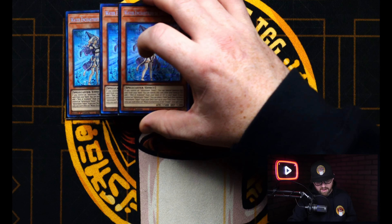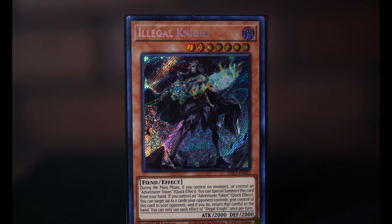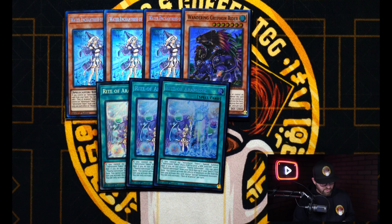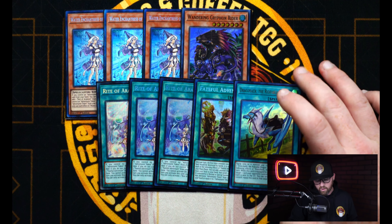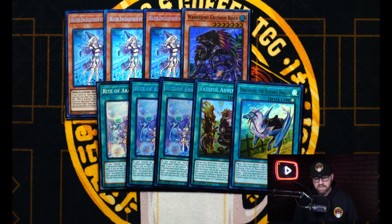One of my favorite engines in this game, the Adventure Package. Of course we're playing three Water Enchantress alongside one of the Wandering Griffin Riders. You could even play Illegal Knight if you want — it's a Dark, so it sets up Rusty and even Dark Charmer, which is pretty neat. After that, I'm also running three Rite of Aramisir, one Fateful Adventure, and one Draco back. If you really wanted to fit that third Sarcophagus, you could cut Rite of Aramisir to two, because with Enchantress you already get access to it fairly easily, plus you have Cherubini in the deck to search it as well.